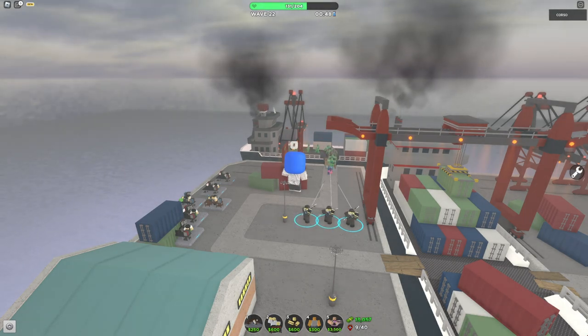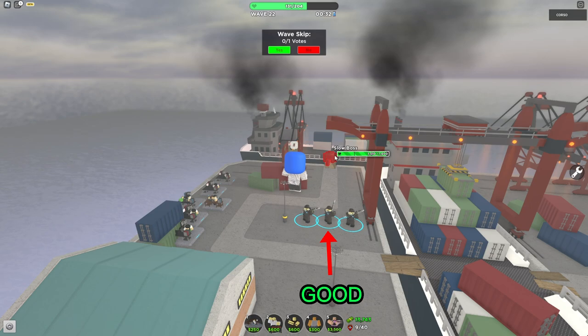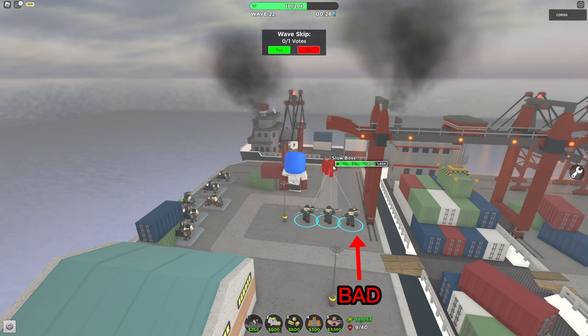One unit I found it was particularly good against was Breakers — it absolutely shreds these guys, and I know these enemies are a real pain to some people. One very important thing to know when using this tower is that placement matters a lot. You want to place it in a position where it can shoot straight down the path and hit as many enemies as possible. If it's angled to the side, the arrow won't hit as many enemies and the Archer won't perform as well.